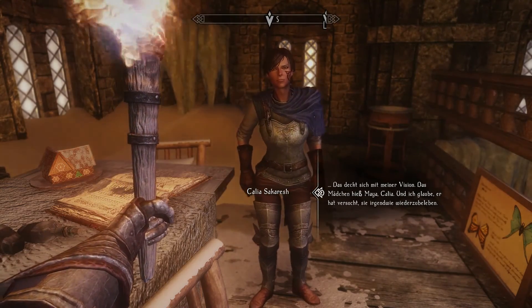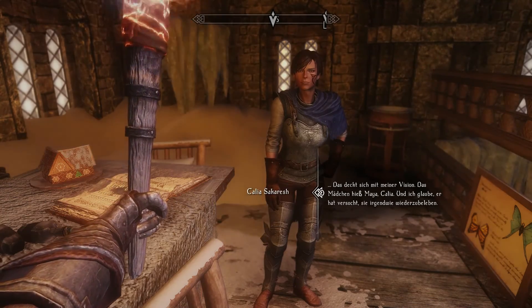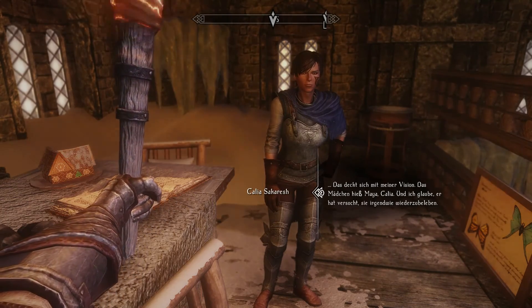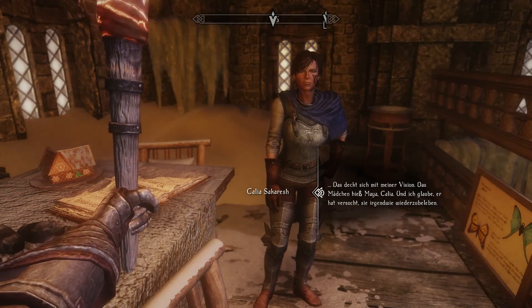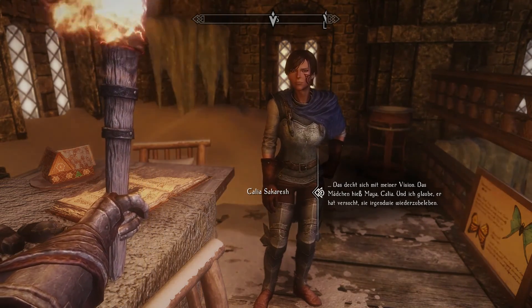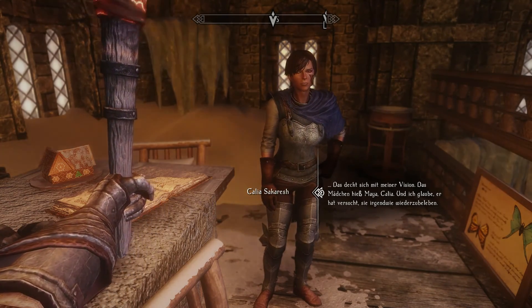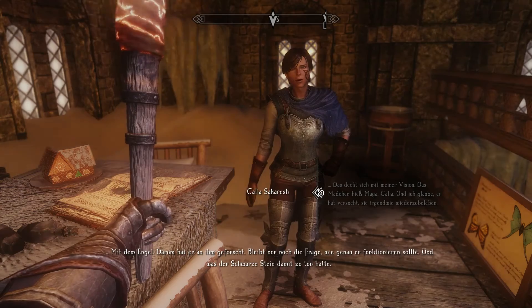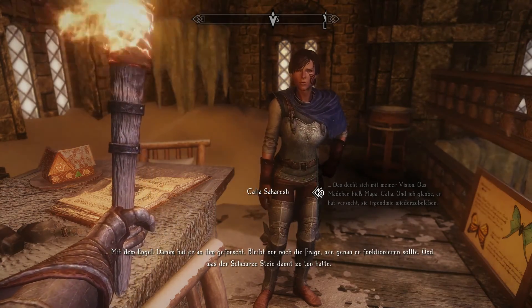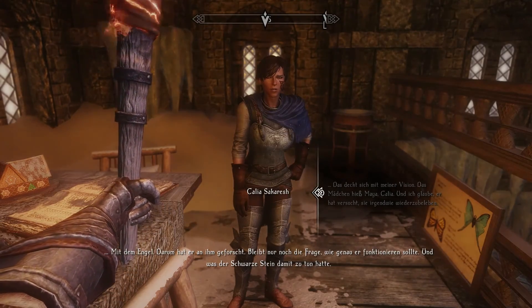This is pretty much the same I saw in my vision. The girl's name was Maya Kalia. I think he was trying to bring her back to life somehow - with the angel. This is why he was working on it. The only question is, how exactly is it supposed to work? And what does the Blackstone have to do with it? At least we have a candidate for the pollution.